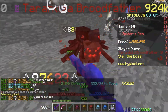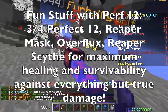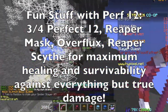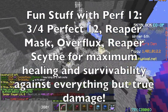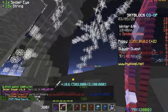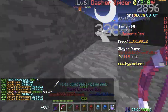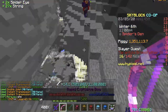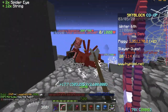Lastly, if you want maximum survivability for future dungeons and whatnot, Perfect 12 will be very relevant. Just wear 3/4 Perfect 12 and a Reaper Mask for double healing, along with an Overflux power orb for even more healing, and a Reaper Scythe to get even more lifesteal from your army of zombies and to double it with the Reaper Mask. In fact, this is a theorycraft armor and weapon set combined in my opinion, and it will be very powerful for defense purposes when not dealing with true damage, and will definitely give you a lot of survivability.